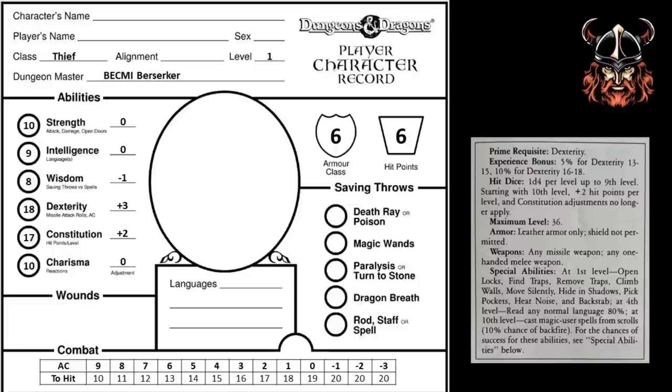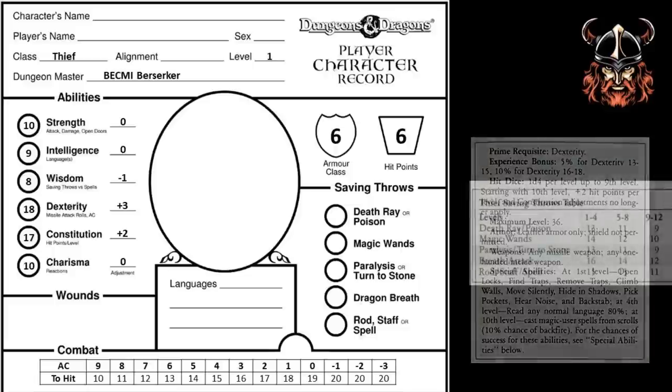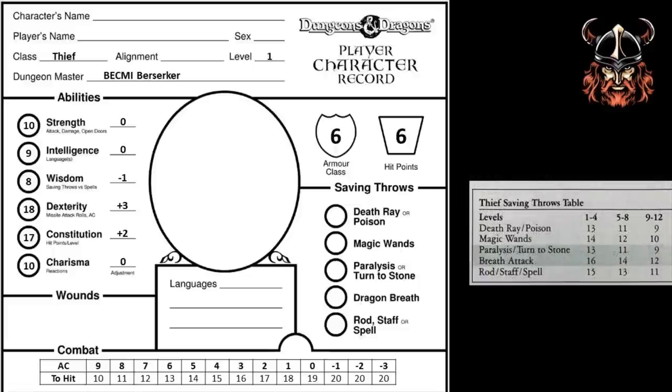The next thing I need to do is add my thief's saving throw scores to this sheet. In BECMI, saving throw scores are determined by class, as shown on this table. So all we need to do is transfer the numbers for level 1 onto my sheet: death ray or poison is 13, magic wands is 14, paralysis or turn to stone is 13, dragon breath is 16, and rod staff or spell is 15.